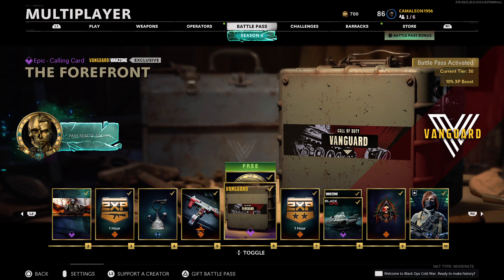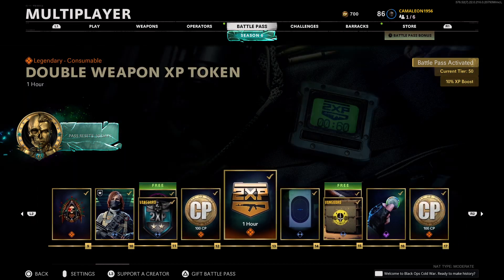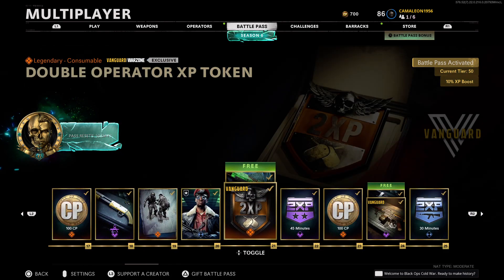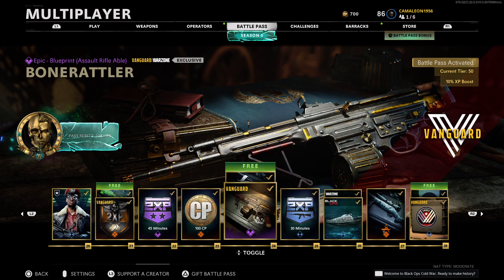Next up is a calling card called the Forefront, just Call of Duty Vanguard. Next up is the double XP token, this is like 30 minutes I think. Next up is the Winged Glory spray, really nice. Next up is the double operator XP token, looks like for an hour.